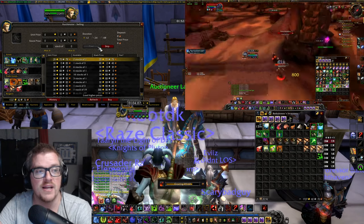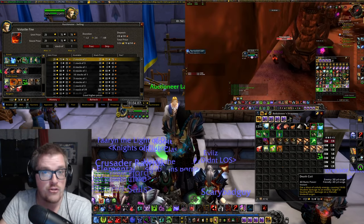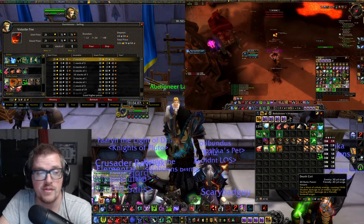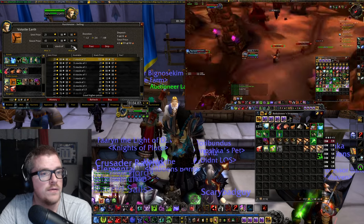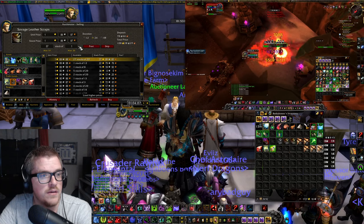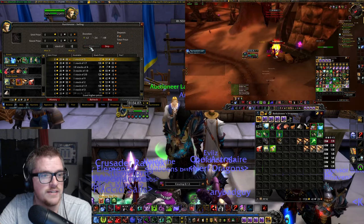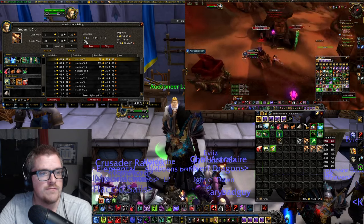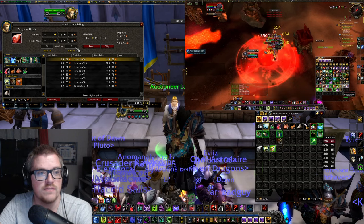It's a very simple farm, and Blood Death Knight is so good for it because you have taunt, Death Coil, Death Grip, Icy Touch — so much to pull things with. We're posting items now. Posting Embersilk in stacks of 5 — that's 510 gold just in Embersilk. The Embersilk farms are so good right now.